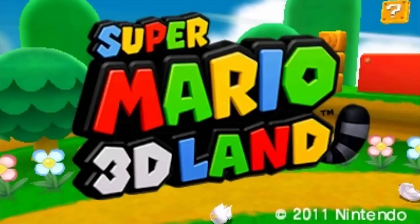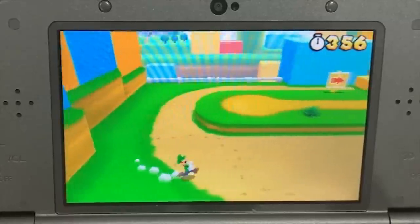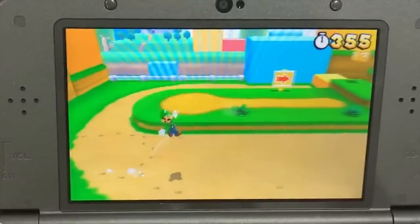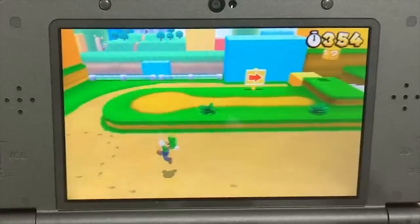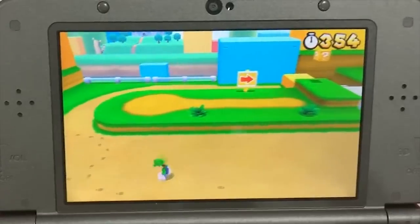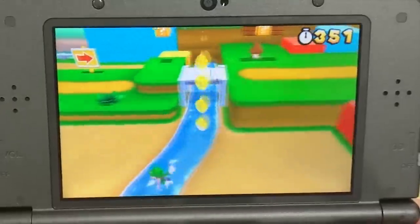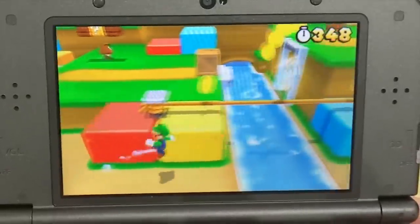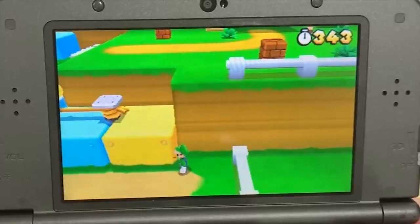Super Mario 3D Land is a very different type of Mario game and with it comes some very different glitches. First, you can actually perform a backwards long jump by gaining max speed then jumping and quickly pressing the control stick towards the opposite direction. As soon as you land, long jump towards the direction that you're facing and you'll actually go backwards. If you string this together with perfect timing it looks a bit weird, but unfortunately there isn't much use for this as it won't let you go any faster and won't clip you through walls.